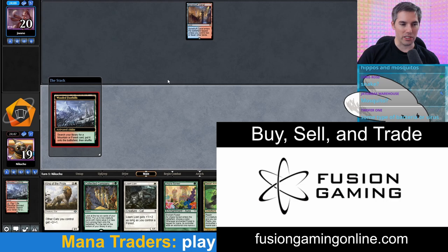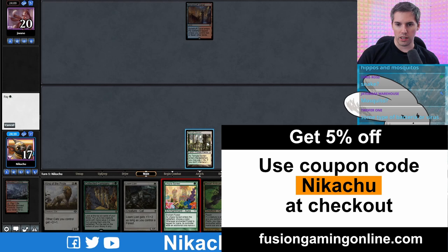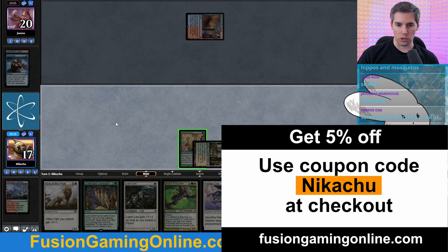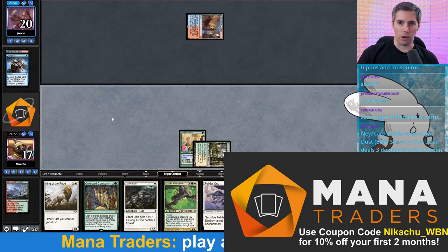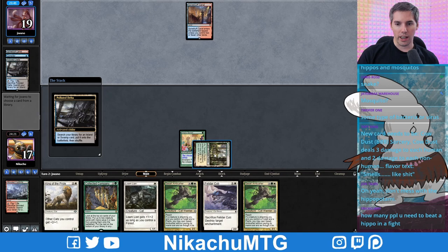As we get into this game, we're going to thank our sponsors FusionGamingOnline.com — your essential place to get your singles, sealed product, deck boxes, sleeves, and binders. That's where I get all my stuff from. Support the channel by purchasing from FusionGamingOnline.com with coupon code Nikachu at checkout for 5% off all your purchases. Also thanking Mana Traders — the premier place to rent Magic cards online. If you just want to have some fun and play cats in Modern like I'm doing right now, why not try it out? You can support the channel using my Mana Traders link in the description below or save 10% off your first two months using coupon code Nikachu_WBN.